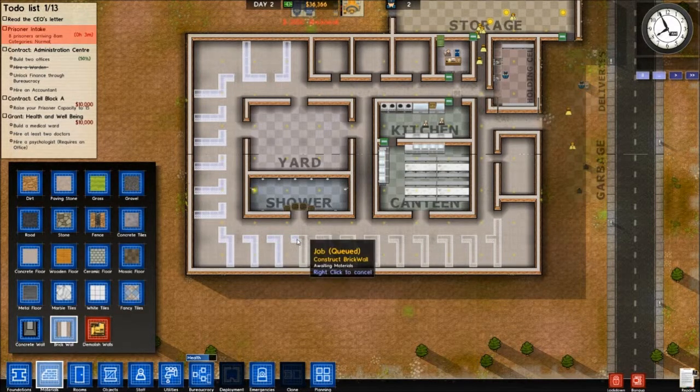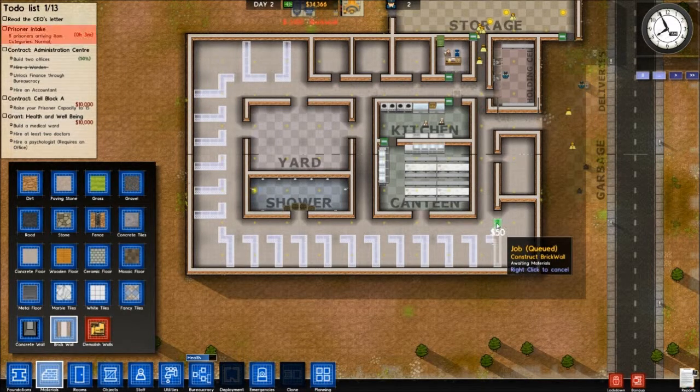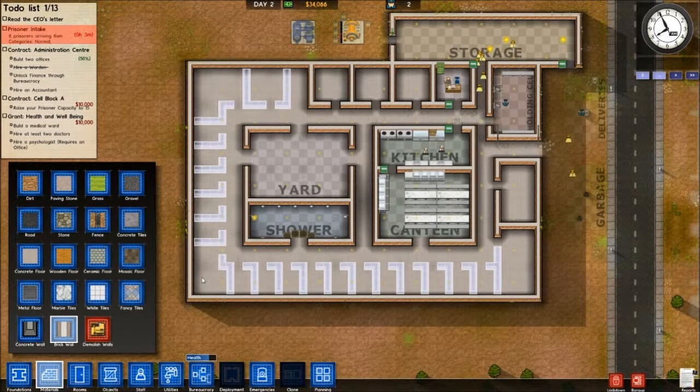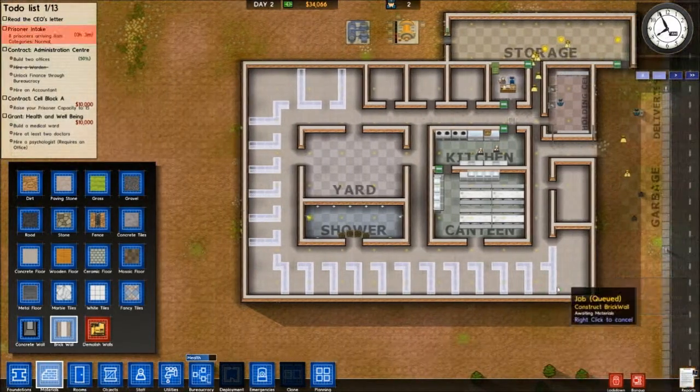I've already had to rebuild one wall because of my holding cell, so I don't want to rebuild anymore. Now you only get 8 prisoners per day, but I'm kind of future-proofing my prison even though I don't have a whole lot of cells. It only lasts a few days — hopefully some prisoners will serve their sentence and leave. Some might even die if we have a riot or something, which is very possible. But then I've got all this other space I can build onto. I haven't really decided what these corners are going to be for yet.